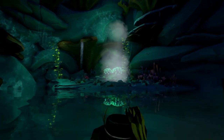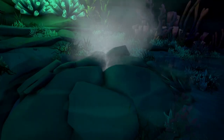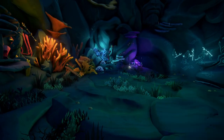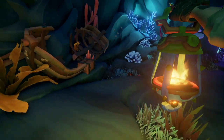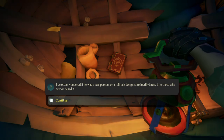Once the water level raises, you're going to come over here to this jet that shoots you up. You're going to stand on it and it's going to launch you to the next platform. Once you land on the next platform, this is actually the location of the next journal — journal number two — and it's going to be in this rowboat. You can find it here.